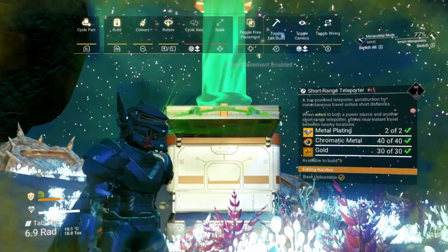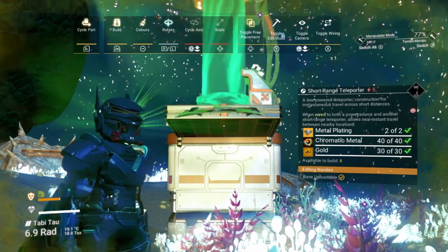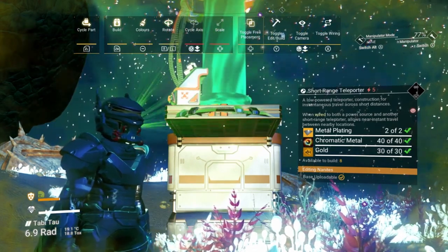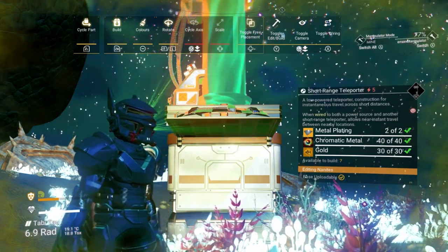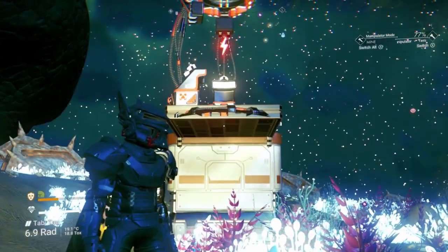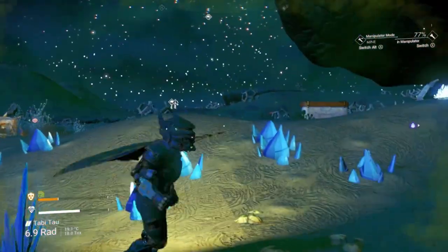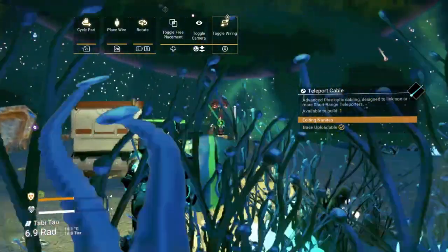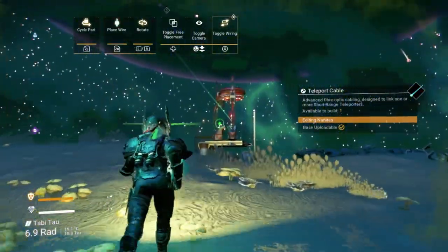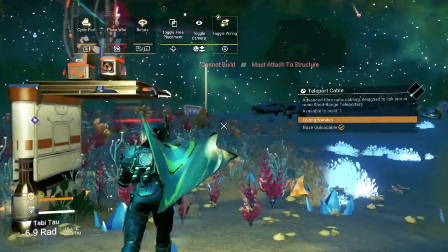With platforms accessible from underneath, I can add a short-range teleporter, making sure free placement is selected, and then without moving the placement, rotate it 90 degrees and then place another one onto it. Once all these platforms have been done, I can go and connect them all up using the teleporter cable. It's important that you connect one teleporter on this platform to another teleporter on a different platform, but never the two on the same platform.